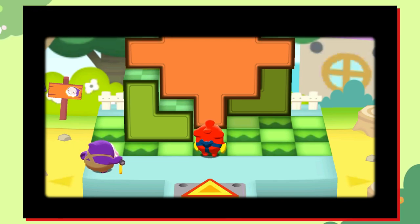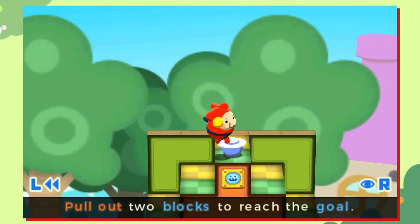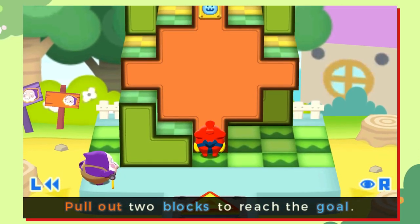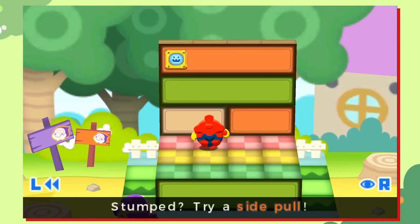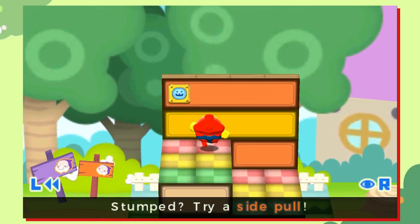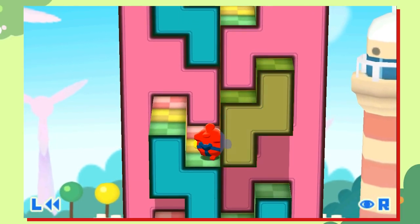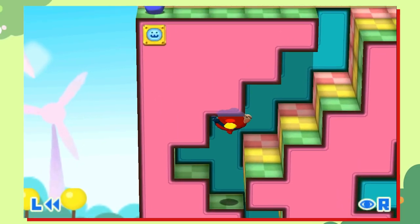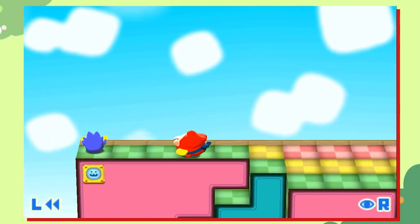The basic premise is that there is a child stuck at the top of this Pushmo, and Mallow, our main character, needs to get up there and rescue them. You can push and pull these blocks to create platforms to get up to the top of the Pushmo and save the child. You can pull them up to 3 blocks out, and you can also push and pull them from the sides to pull them out further from various angles. You can also rewind time if you get stuck. This structure allows for tons of super interesting puzzles where you'll be jumping up and down from various heights to figure out how to push and pull these blocks to rescue the child.